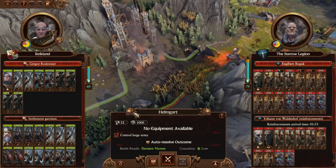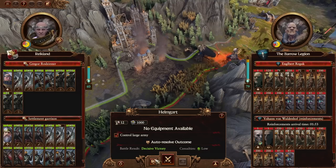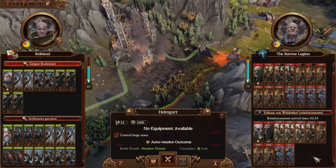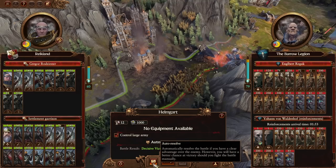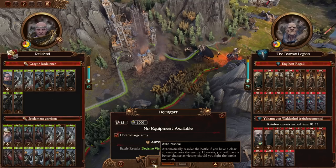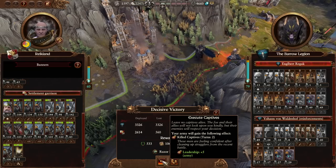Well, that was fun - but this is actually a much worse force than attacked us last time. I think we're free to just auto resolve this one. I'm hoping that we don't suffer a lot of damage though. Yeah - if next time he attacks with a bigger force we will properly defend it cinematically, but this one just doesn't seem worth our time. We got a Razor Standard out of it - very nice pickup, as well as some free money.